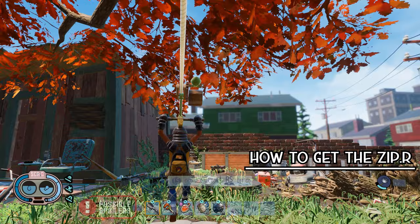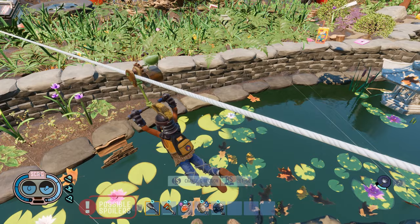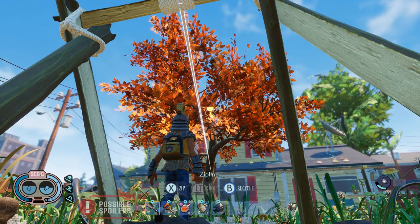The best thing to come from the 1.0 update is hands down the zipper. Once you acquire this bad boy, traveling across the yard is not only easy, it's cheap. This is due to only needing a single connection between two zipline posts to travel back and forth.